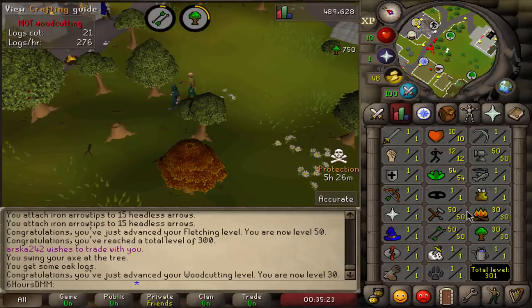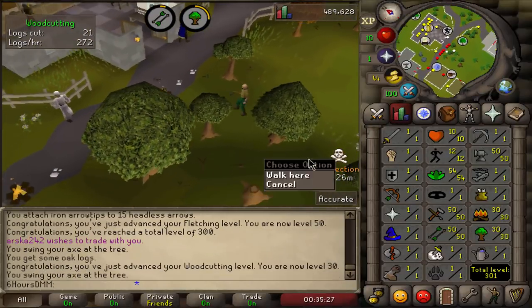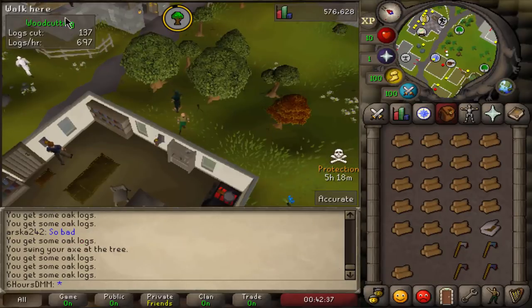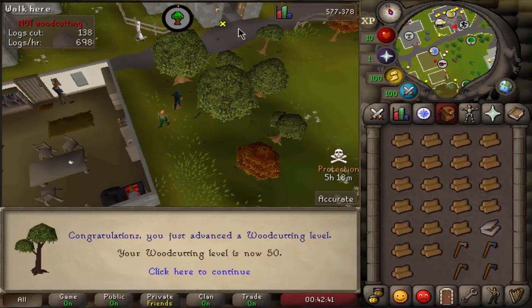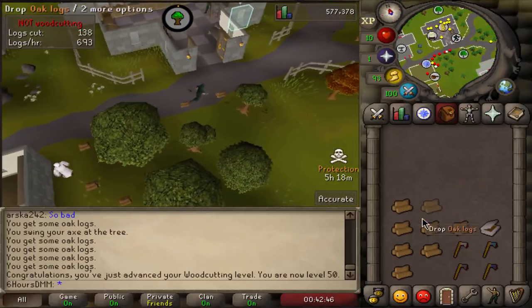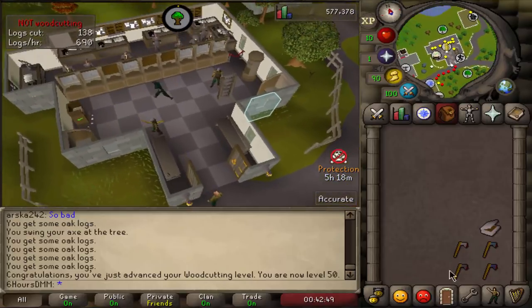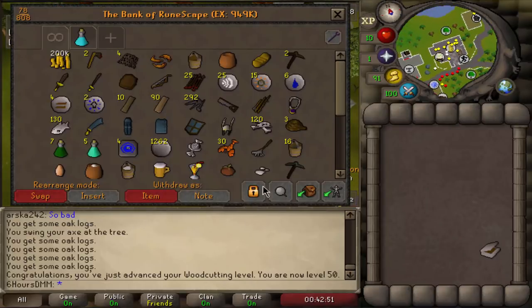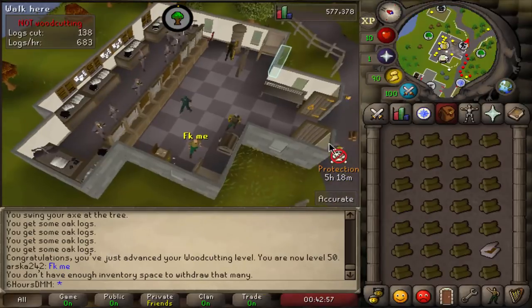Now we're going to chop some trees — there we go, 50 fletching as well. Now let's get 50 woodcutting, then finish 50 firemaking because I'll do it all in one sitting. 50 woodcutting done. Let's grab our willow logs from the bank and start burning. We have 150 willow logs — that will get me exactly to level 50. Let's do it.